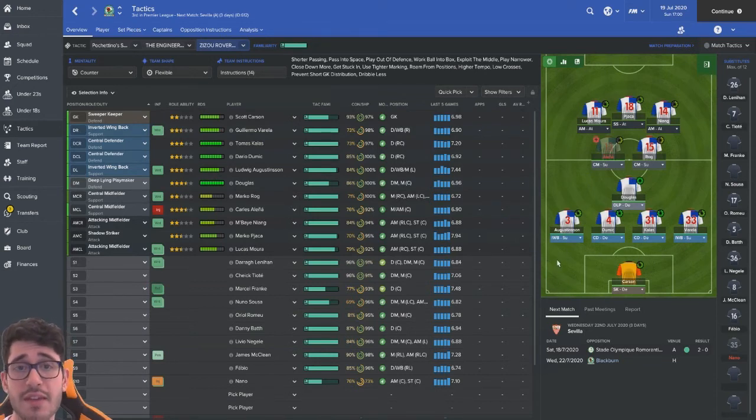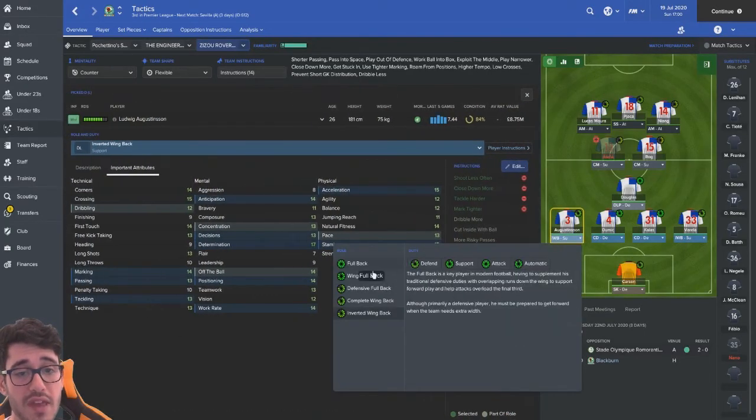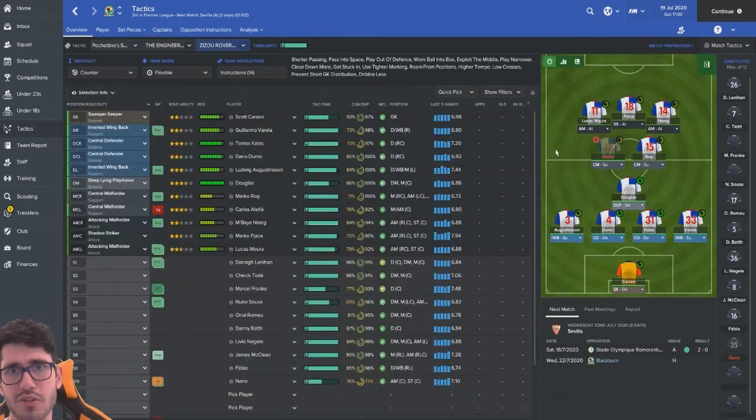When we go away from home, the main changes we do is: change team instructions to standard, turn on look for overlap, get rid of those two instructions. Sometimes we'll go mixed retain possession. Changing to standard automatically makes us a little bit more wider, and we also end up changing our IWBs to fullbacks on automatic. Automatic by default on standard is basically support, but if we do end up going attacking it changes them automatically to attacking. I like it because it just means I have to click less.